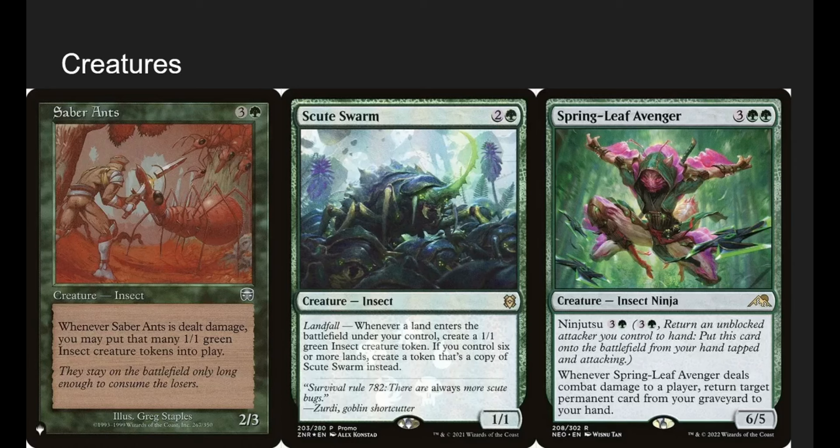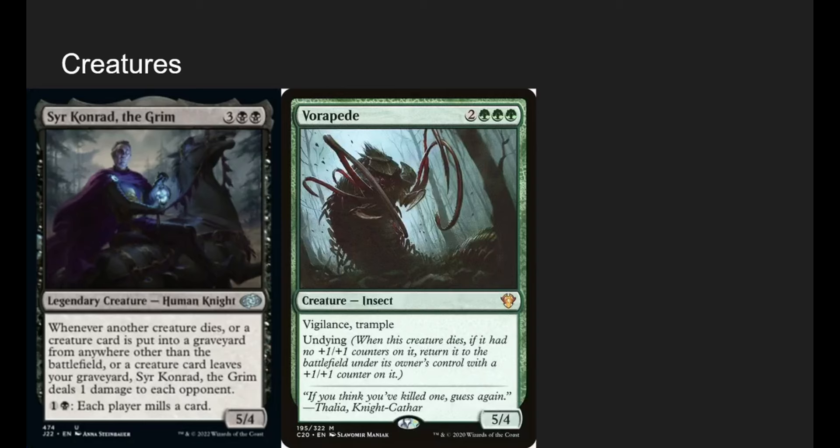Springleaf Avenger has ninjutsu for some reason but he's an insect. When he deals combat damage to a player, return target permanent card from our graveyard to our hand. The thing I like is that with Zask on the field, we leave up our mana before damage anyway — opponents don't want to block because Zask will give deathtouch. So we can swing with a 1-1 insect and Springleaf Avenger gets permanent cards from our grave to hand. He's good reanimation, and a 5-mana 6-5 is pretty good.